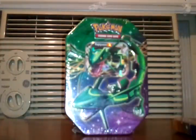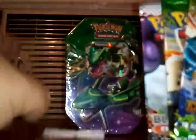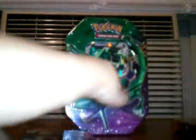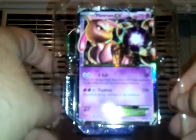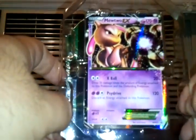Anyway, here's the code card. I'll set it over there. And then the four packs here — a Black and White, an Emerging Powers, and two Dragons Exalted. And here's a nice shot of the new art on the Mewtwo EX card, him holding the shadow ball. Very cool.